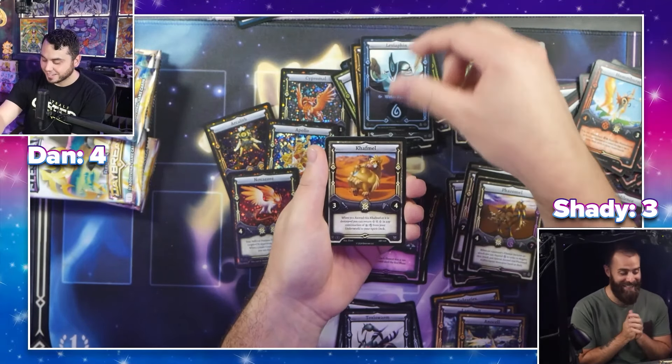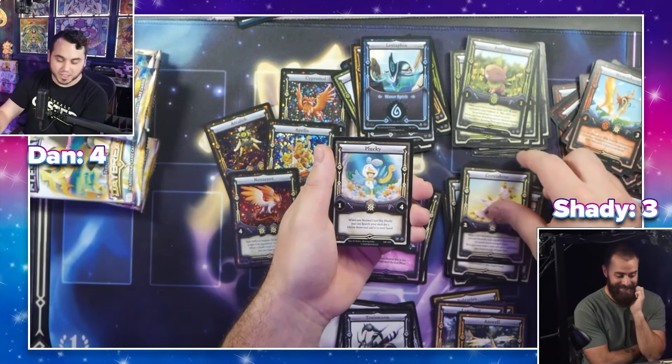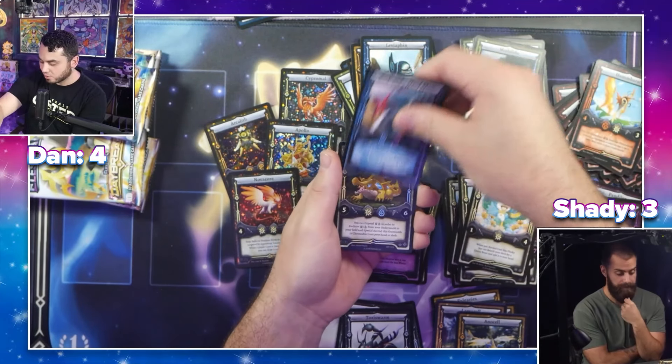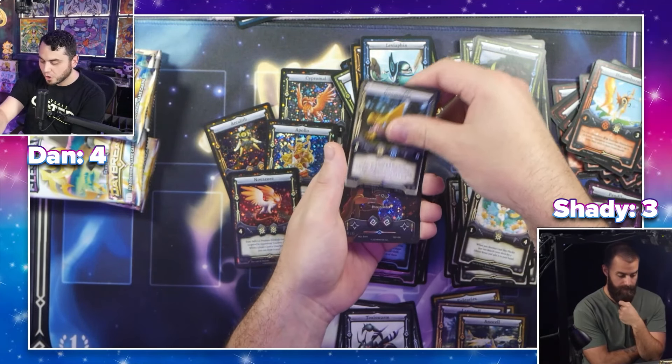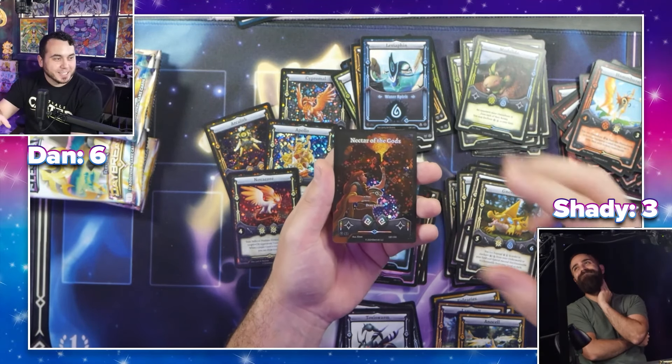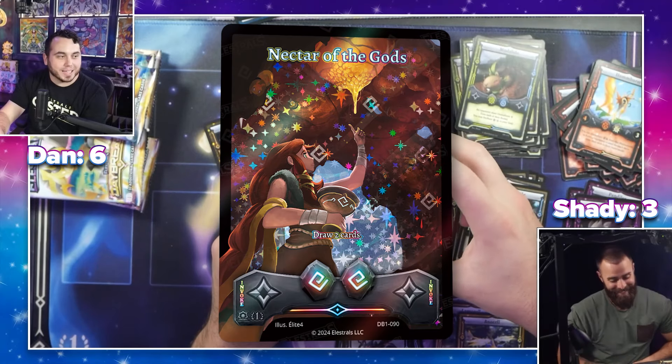We got the Corvashine, the Plucky, the Pandalance, Mudlit, Mudslide, Rock and a Hard Place, Gnomodile — and a full art! Dector of the Gods! Two points and a massive hit — that's some draw power right there.